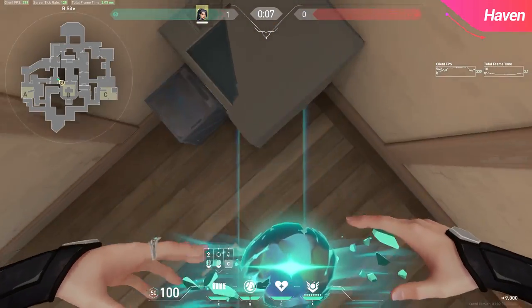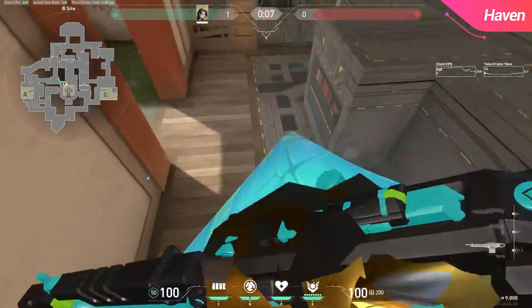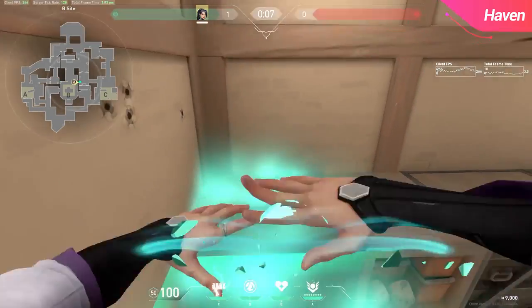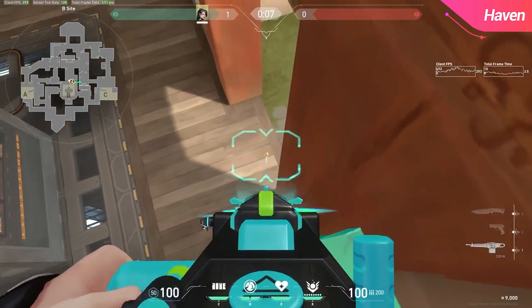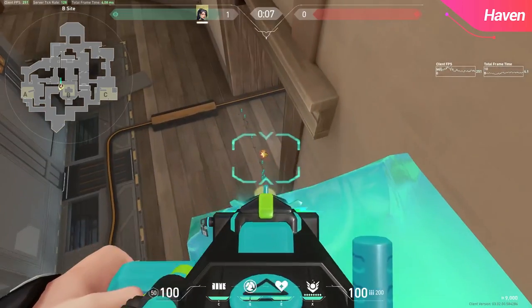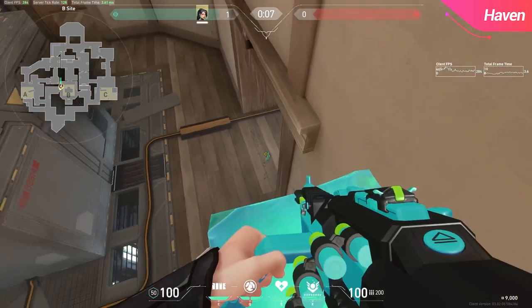Moving onto B, you can do this wall on the left box of site. This one is a nice off angle for players pushing B. However, if you have a Reyna on your team to boost you up on these boxes, you can also do this wall. Here's another similar wall to the first one on B site for post plant — you can just place it in a different direction and it'll work wonders.